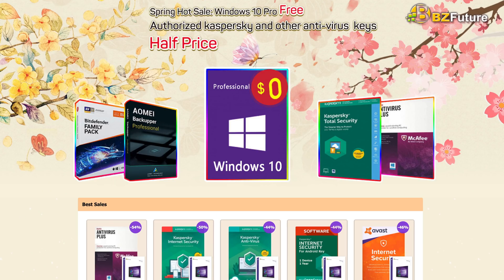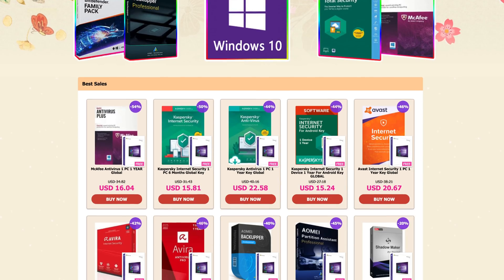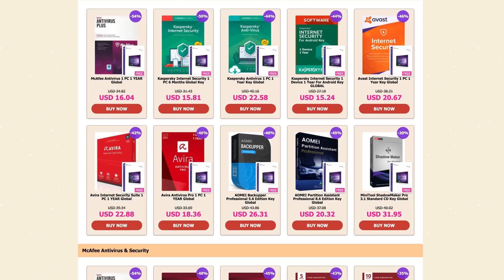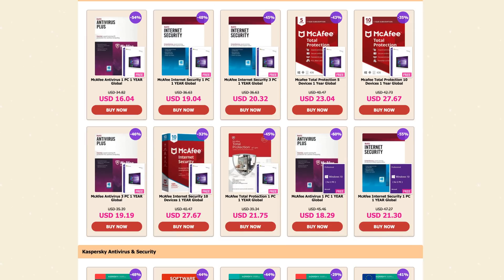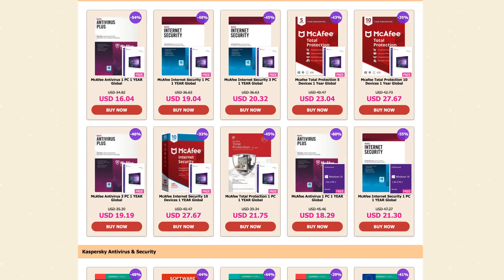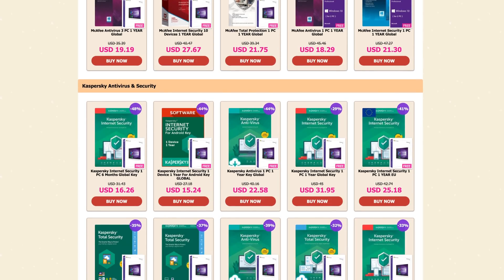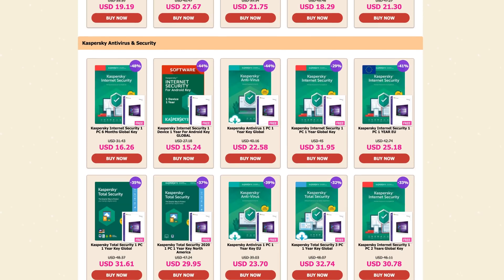I don't know if you guys need a Windows key, but these guys sell Windows Pro keys under $20 and all of them work. Many of my readers and viewers have used them and left messages saying this stuff works absolutely great. You buy any antivirus pack — there are packs as low as $15 — and you actually get a free Windows 10 key. We'll have a link down below, check that out.